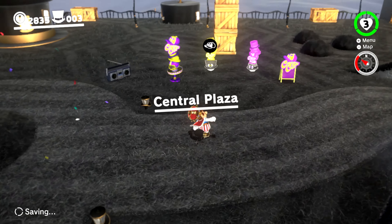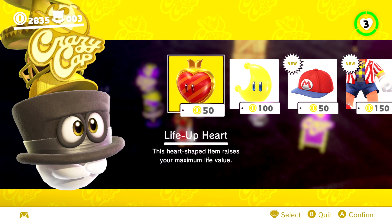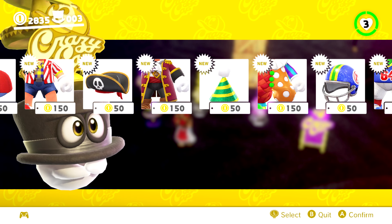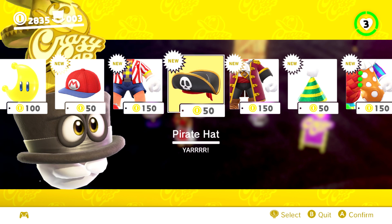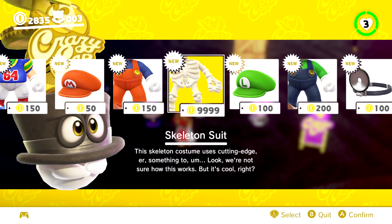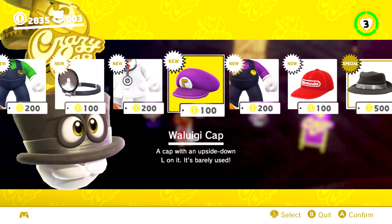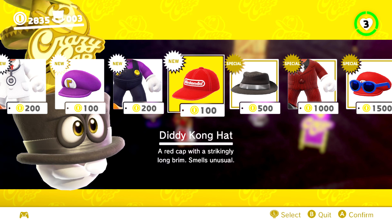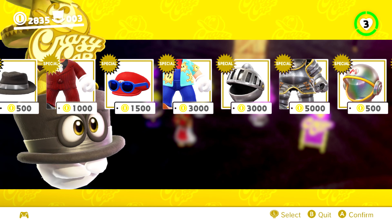Let's go ahead and grab a new outfit for today's episode. We don't really have enough coins for one of the purple coin outfits, so let's chill out with one of these. There's a lot of them — Fashionable, Pirate, Clown, Football, Classic, the Skeleton, Luigi, Doctor, Waluigi, Diddy Kong — only the hat though, which is interesting. And then all the DLC.